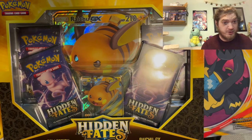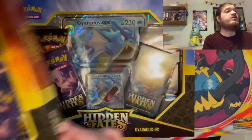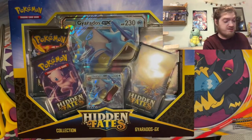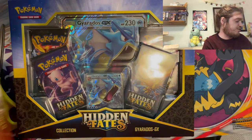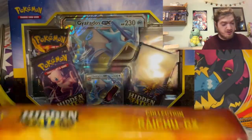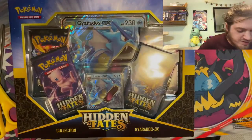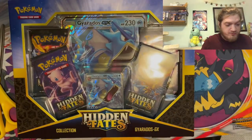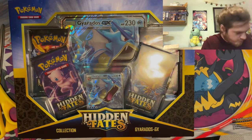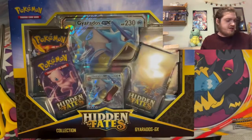Hey everybody, today we have a really fun video. We have not one but two boxes of Hidden Fates — the Gyarados Collection GX box and the Raichu Collection GX box. I'm really excited; this one has four Mew packs in it, which is awesome. There's a card I'm really looking forward to pulling. If I don't pull it, that's okay — we're going to pull some shinies hopefully.